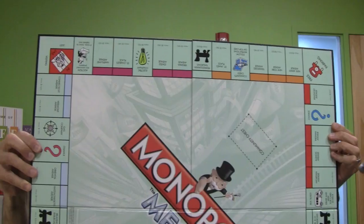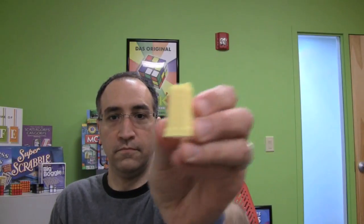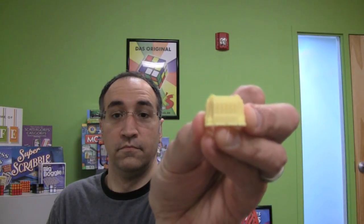So in review: it's got the bigger board, it has the speed die to speed up gameplay, it has skyscrapers, it has train depots, and it has bus tickets and $1,000 bills.